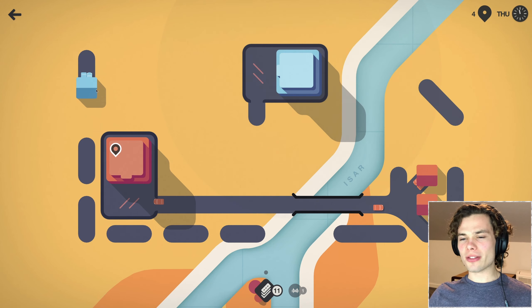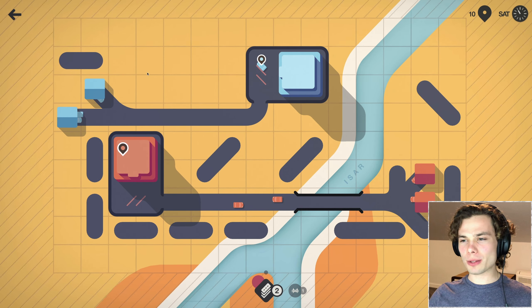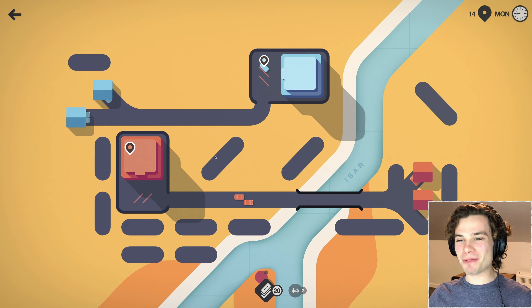Alrighty then, a blue popping in there. It certainly could be worse. Just continue waiting for the map to expand out, I guess, for now. A bridge or a traffic light? I'm definitely taking the bridge. Like I said, we've already used one, and I'm sure there'll be plenty more that I need to use.